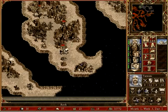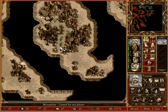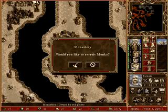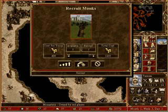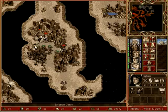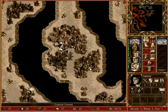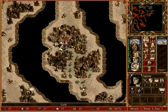Let's have the infernal troglodytes join us. And I think we'll send Tarnum back up here to hire some more monks. And while he's there, let's have Ingham pick up some loose treasure.